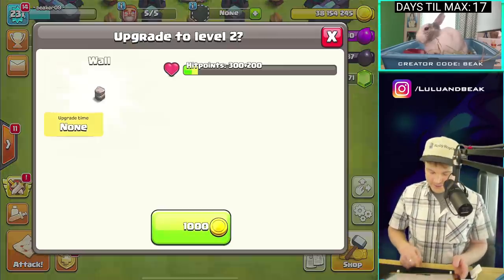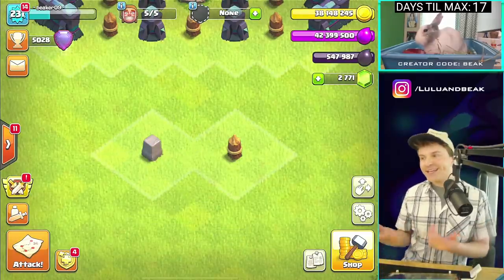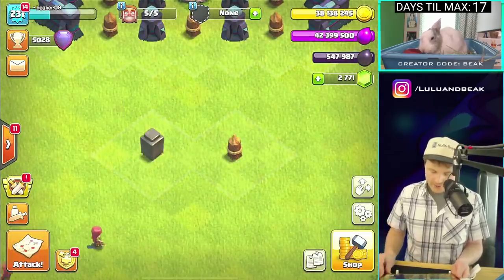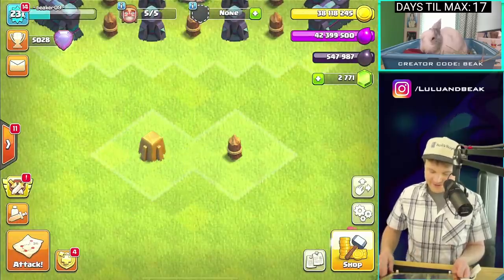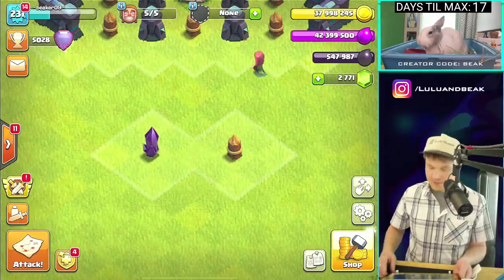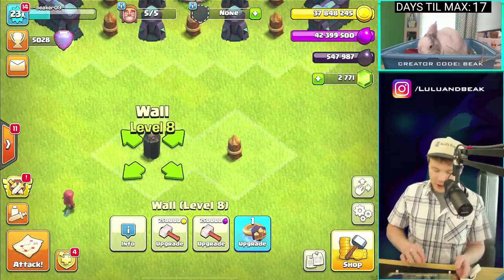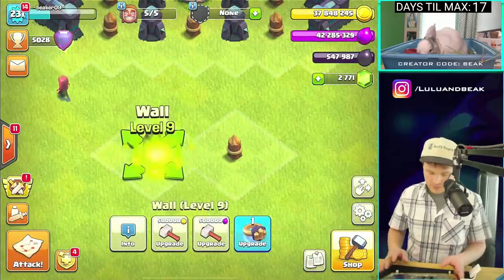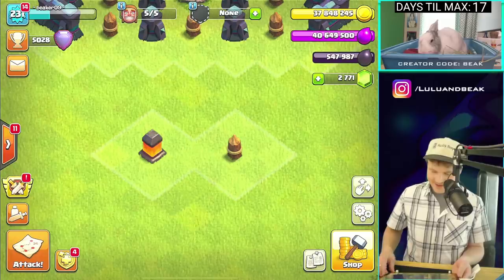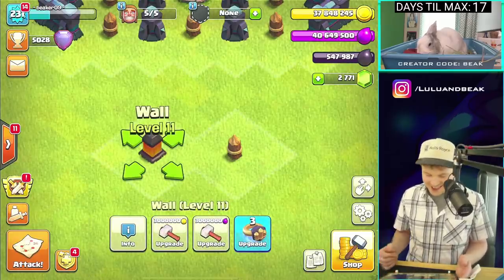Here we go! I wish taking a screenshot didn't make that flash because it's bad for video. Levels one through four — okay, that actually looks like a cool wall. Five, six, seven — we still have like 80 million loot, we're good. We'll keep going with gold — now we can do elixir. Ten, eleven — we're getting there. The final level is going to be six million but even with what we have it's not a big deal.